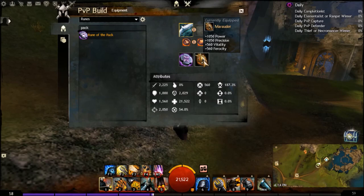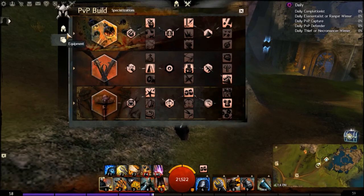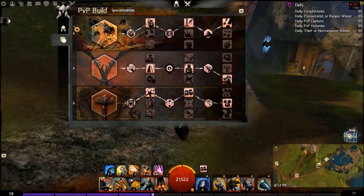We have 22k health on an Engineer. We run Explosives, Firearms, and Tools — these are all damage-specialized trait lines which focus on bursting.